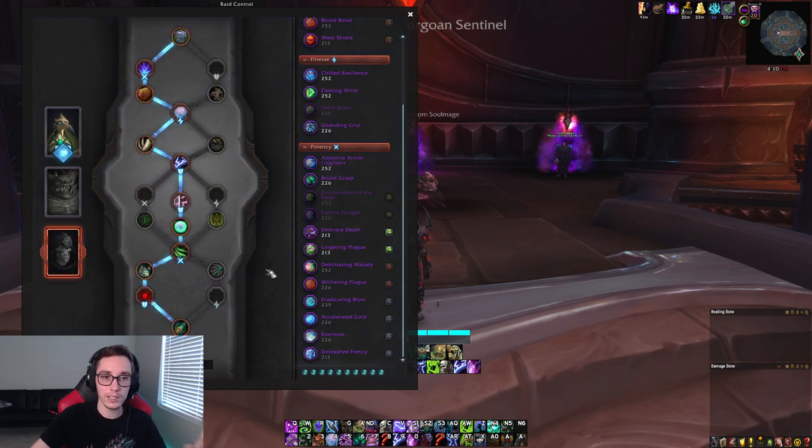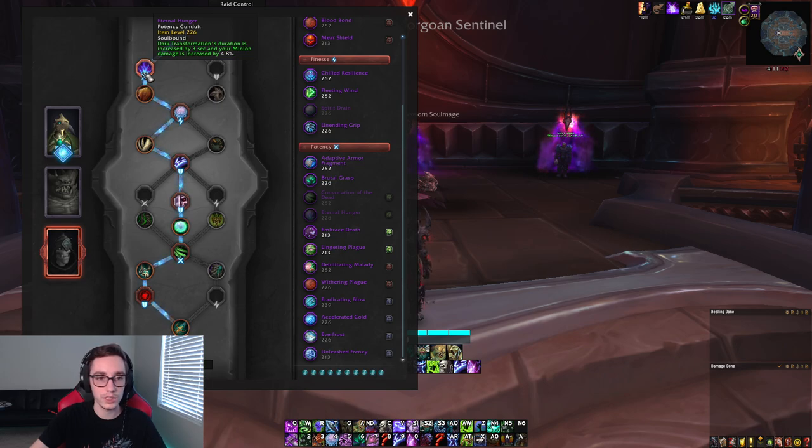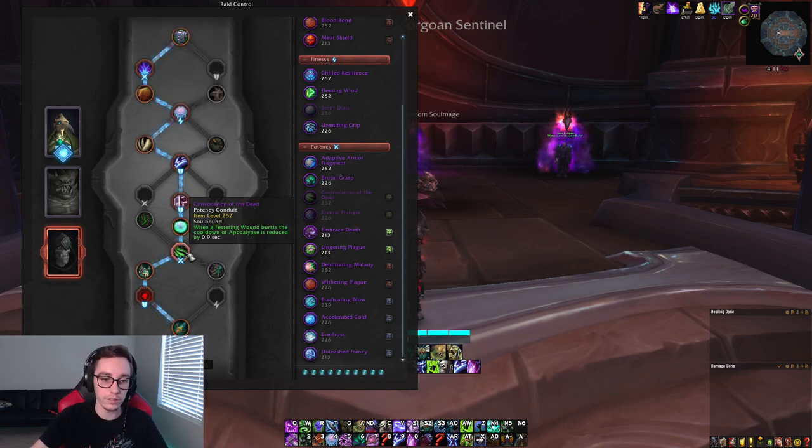For Bonesmith Heirmir, his role is a little bit more niche in that you want to take this Soulbind on fights where you do cleave damage — Soul Render Dormazane is a great example. Especially if you're playing with the Frenzied Monstrosity Legendary, having your burst windows line up with extra crit can be extremely powerful. While on single target it does fall slightly behind, it's still not a terrible option. With Heirmir you only get two Potency slots, so just take Eternal Hunger and Convocation of the Dead.